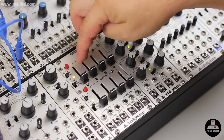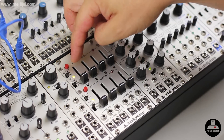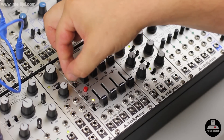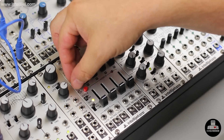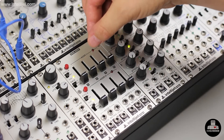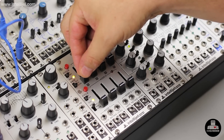On each section we've got a manual gate button, a switch to engage a special cycle mode, and three timing rates. On the fastest setting, the attack time is about one second; medium is about 10 seconds, which is similar to the SH-101; and on slow, the attack time is about 60 seconds long.